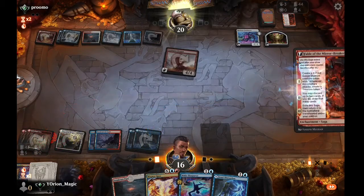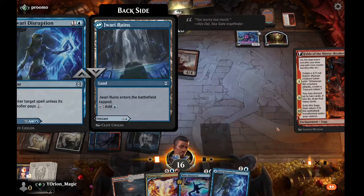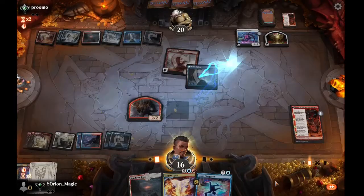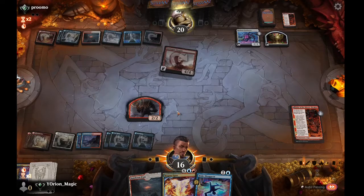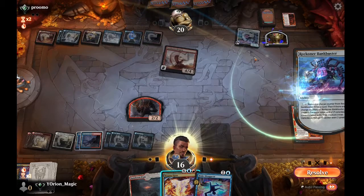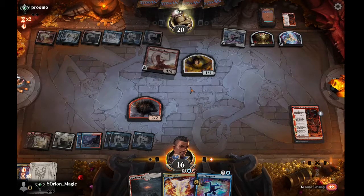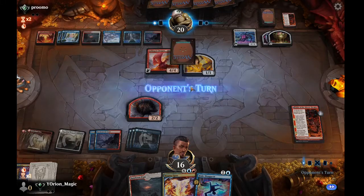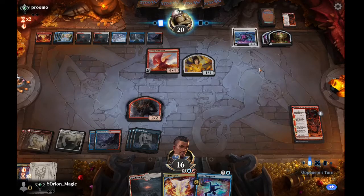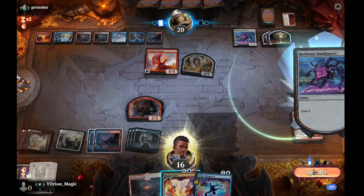We cast Fable of the Mirror Breaker, create a token, play Jwari Ruins tapped, and pass. They draw a card, create a Pilot and Treasure. That's annoying but fine. Them resolving that Bank Buster earlier really just sealed the deal — that was an extra three cards they drew, and now they have a threat.